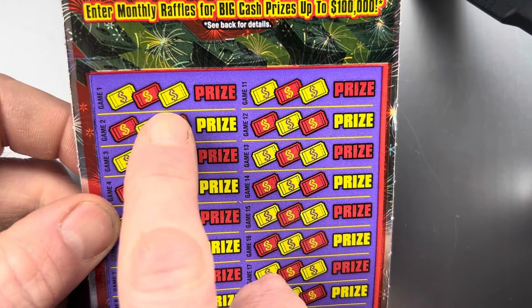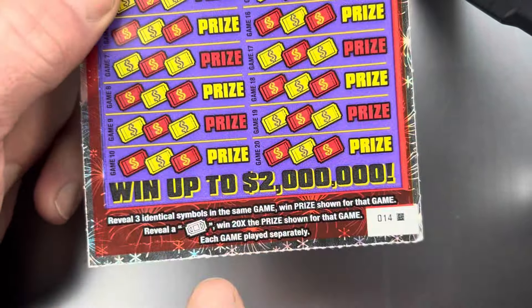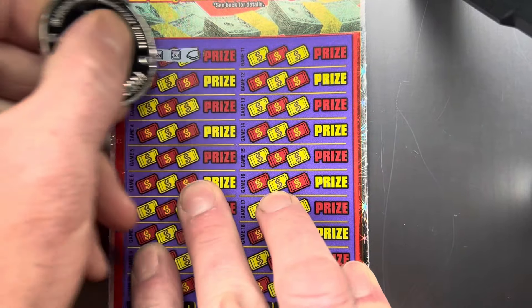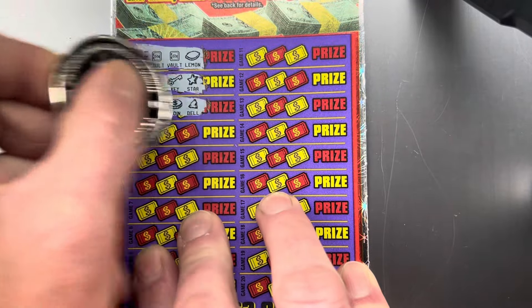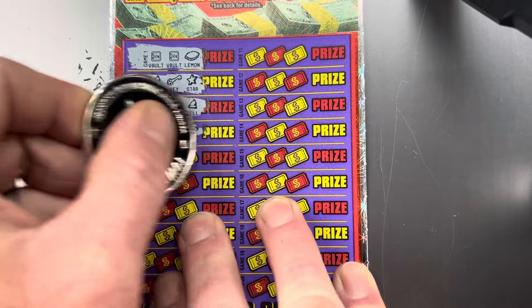Next up we'll go with the $20 Big Raffle. On this one you're looking to match three like symbols, and down below if you find that raffle ticket symbol that's a 20x multiplier. The odds on this one are one in 3.04. Let's try to find three like symbols or that raffle ticket. Can we go two for two?